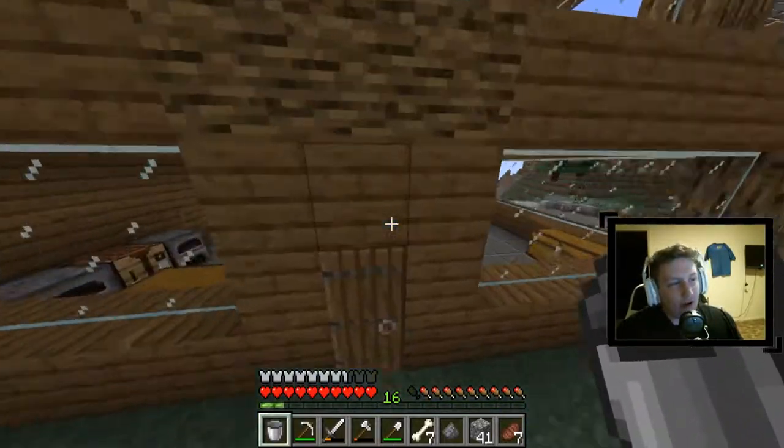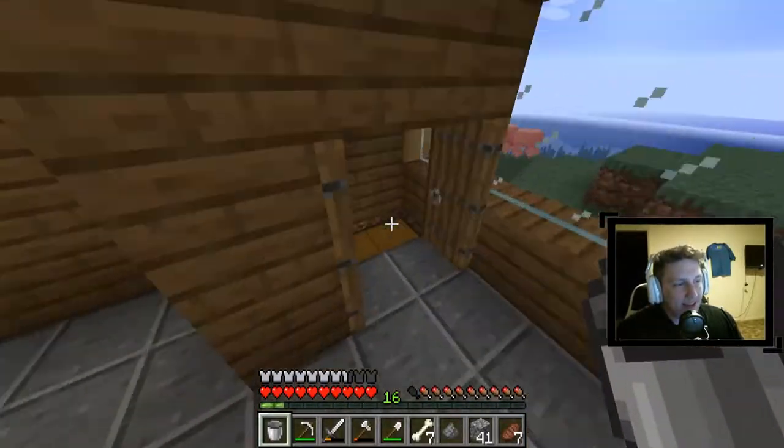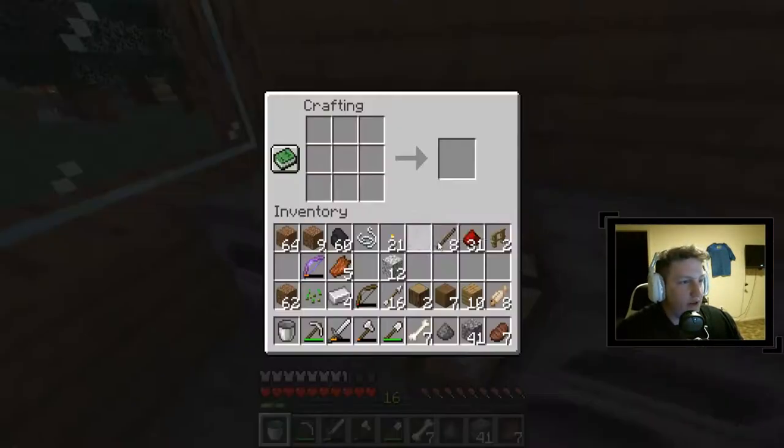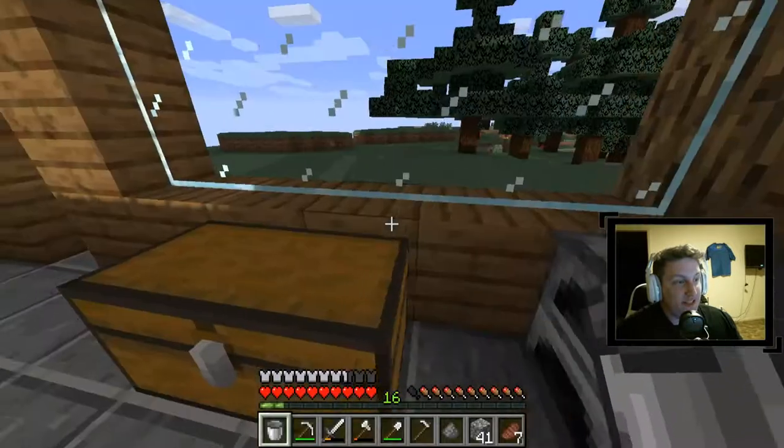Now we're gonna make a hoe — an iron hoe. You know, we treat the hoes nice, we keep them high and classy. I grabbed too much iron there, but we're gonna do this and we got ourselves an iron hoe like none other.